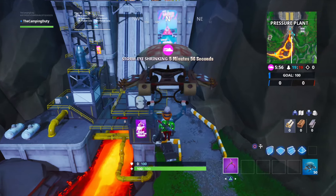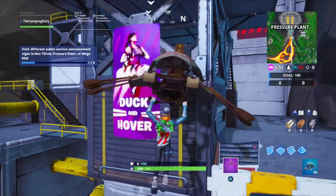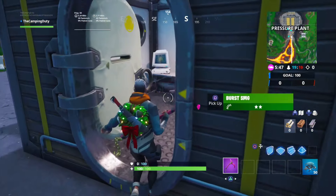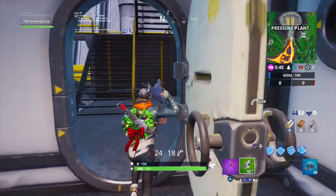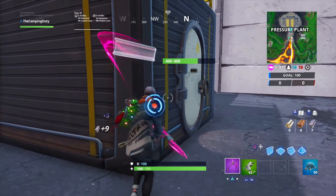Hey, what's going on guys, Pogue here and welcome to today's video. In this video, I'm going to show you guys how I went ahead and completed the challenge for week 10, season 9, which is visit different public service announcement signs in Neo Tilted, Pressure Plant, or Mega Mall.